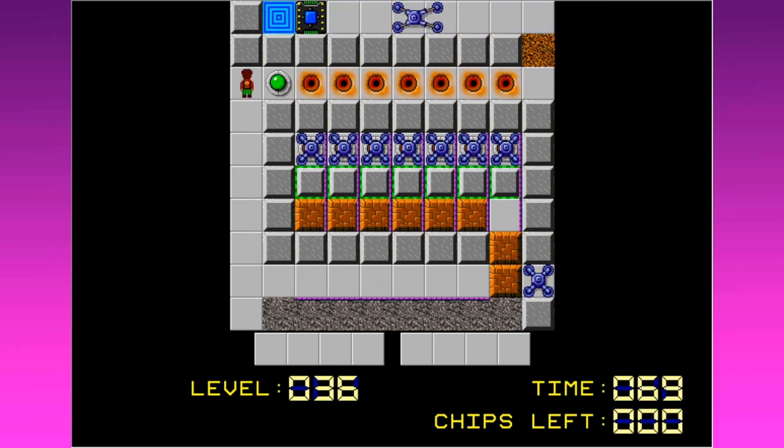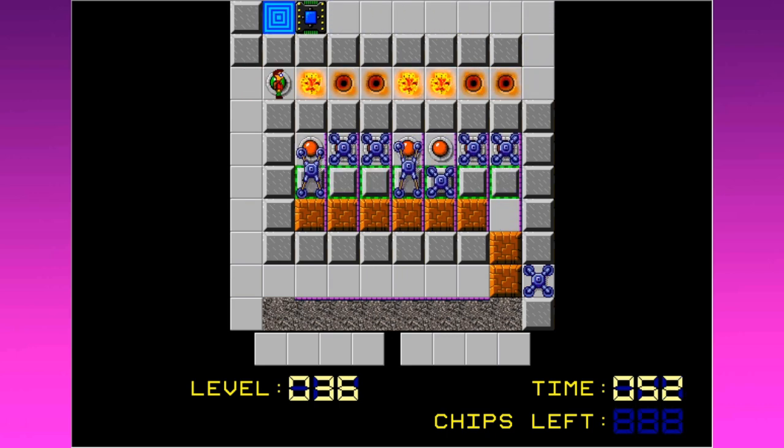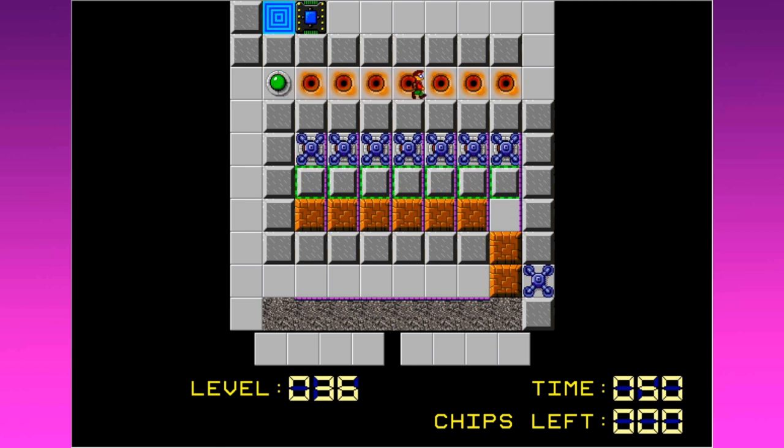I want to stand on this button. I see the problem here with the last one over on the far right — he might have walked into the thing and I'd have had to do this all over again. But what I want to do now is get him out of here, turn these on, and kill him by fire. Very good. Now we can move on to the end of the level.